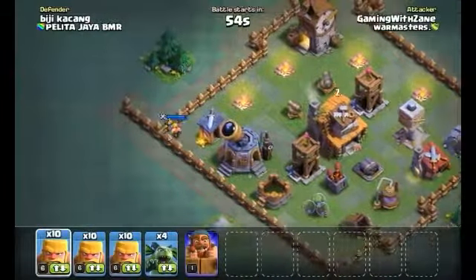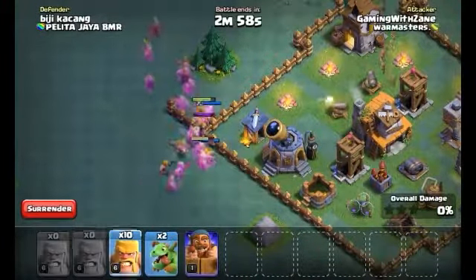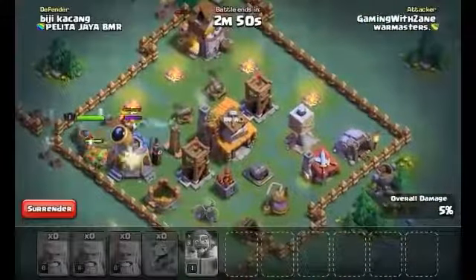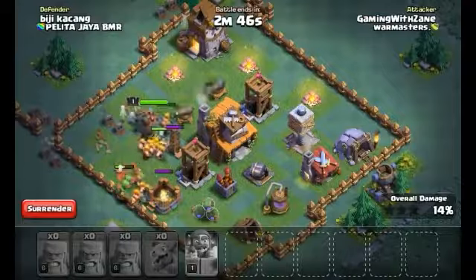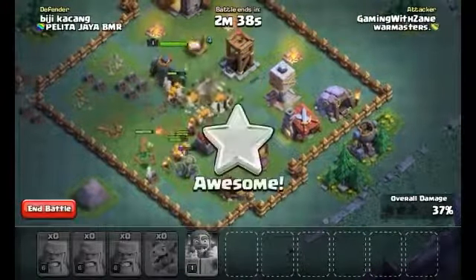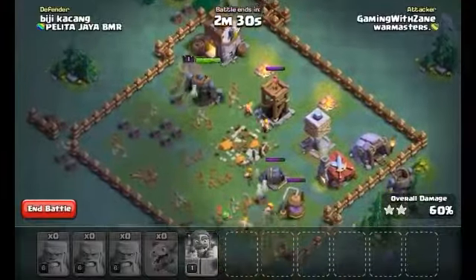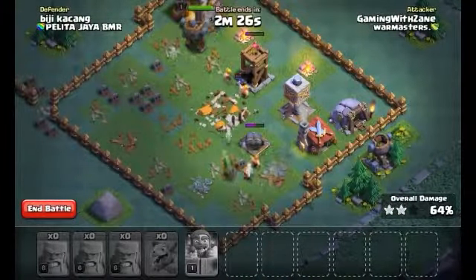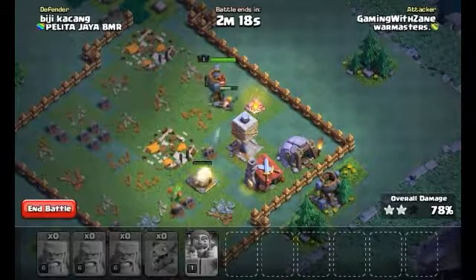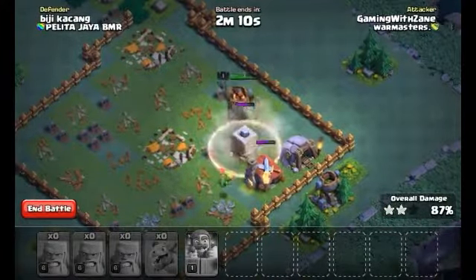Let's do one more raid with the battle machine, and we also unlocked baby dragons by upgrading the barracks — two unlocks in one episode! Sending baby dragons and the battle machine into the base. The builder hall is accessible, and we get a three-star — 100% destruction, a great result.